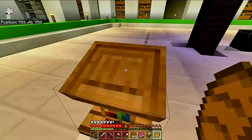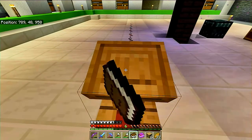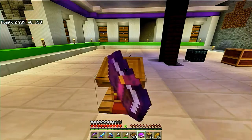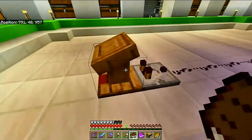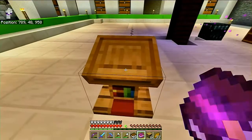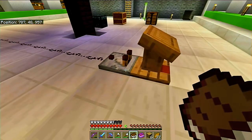Let's have a look at this lectern. So I have put down a comparator and some redstone. First thing I want to do — apparently you can't put an empty book on it. Can you put an enchanted book on it? No. Oh well. Oh, that's a shame — I was hoping that you could, so that you could then read the book. So I'm guessing this is only for written books.